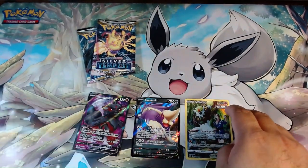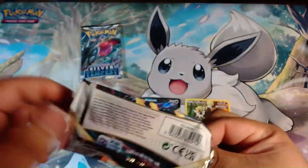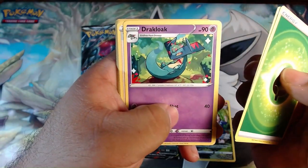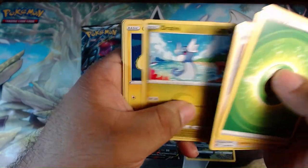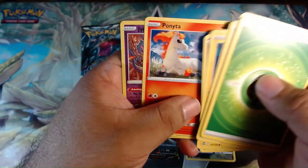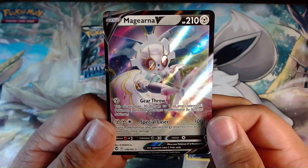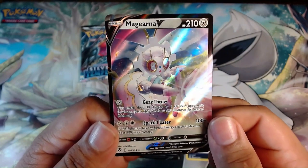We've got three hits with two packs left. Next pack: Serena, Draco Loak x3, Worker, Dratini, Chinchio, Meditite, Dewpider, Ponyta, Jynx, and Magearna V. For those who don't know, Magearna is actually one of my favorite Pokémon, so this is pretty cool having a Magearna V.